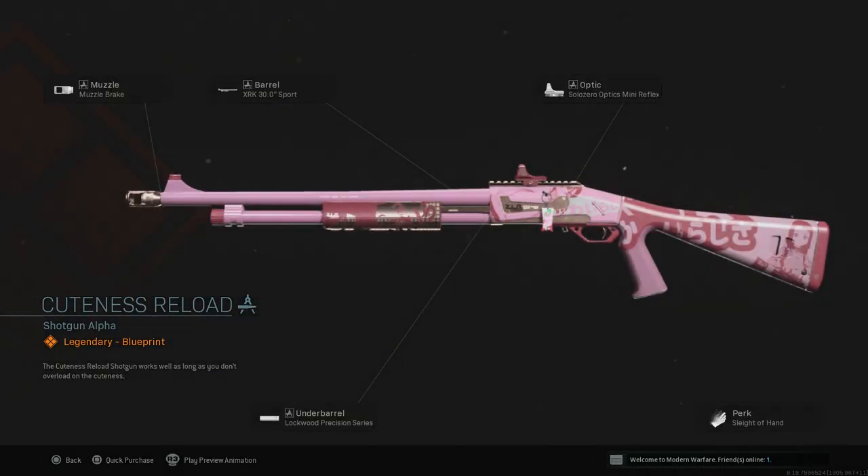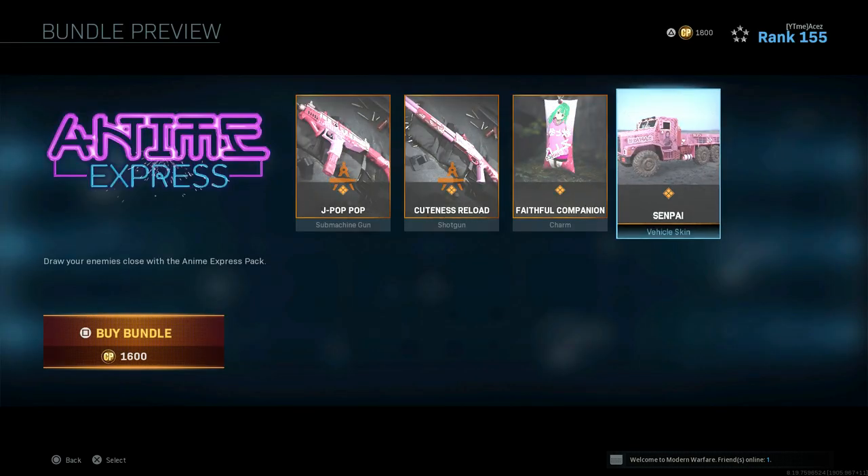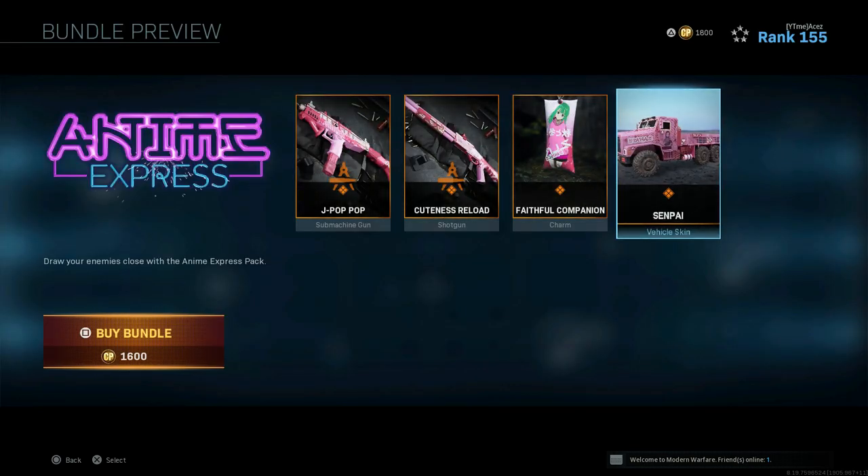Then we have the shotgun — I think it's the 680 — with the muzzle brake, 30-inch barrel, Mini Reflex, Lockwood Precision Series under barrel, and Sleight of Hand. There's a muzzle that increases range like a suppressor-choke combo, really good. You could probably swap the True Grip in and take the sight off for grip tape to make it insane. For the bundle highlights: we have the 'Faithful Companion' body pillow charm, and the best part — everybody's favorite — the Senpai truck, the anime truck fully decked out. This whole bundle looks dope and is definitely the highlight of everything with this glitch.